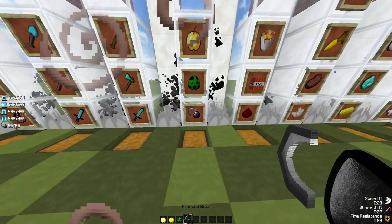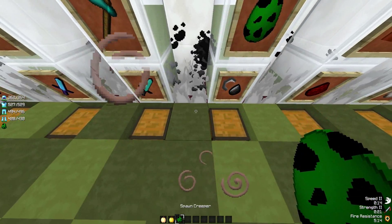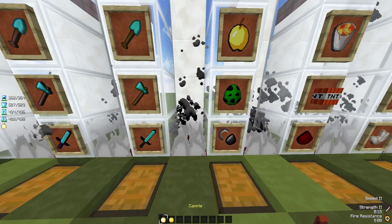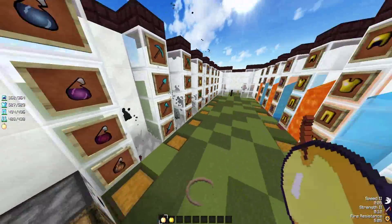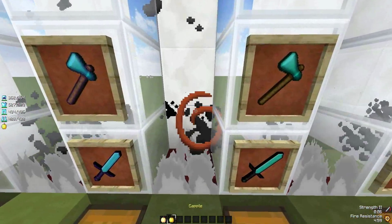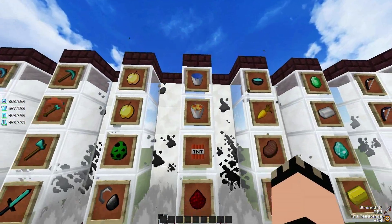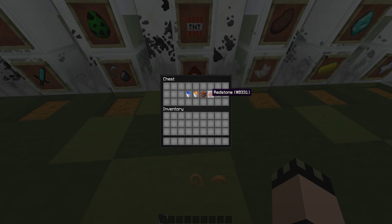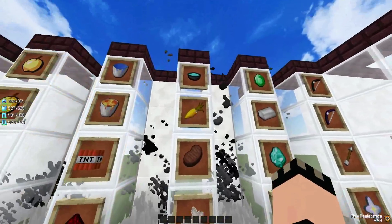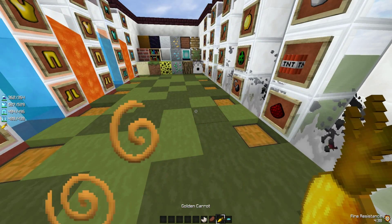Over here we have some essential stuff that a lot of you like to see. We have the flint and steel, which makes a great fire. Then the creeper egg, the regular golden apple, and the enchanted golden apple — this one is actually renamed to just 'gapple,' so it won't say golden apple anymore. Then we have the water bucket, lava, TNT — essential raiding things. We also have soups for soup PvP, mushroom stew, golden carrot, steak, and quartz. I really like the design of the soup and the blue color.